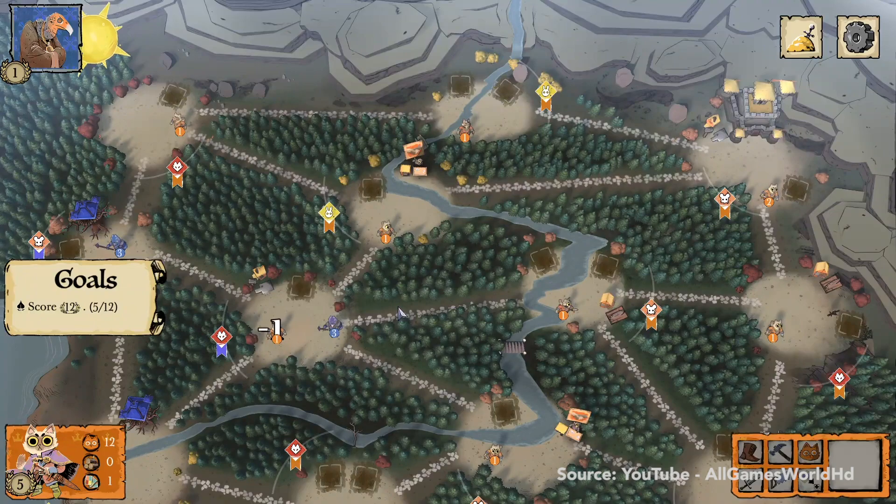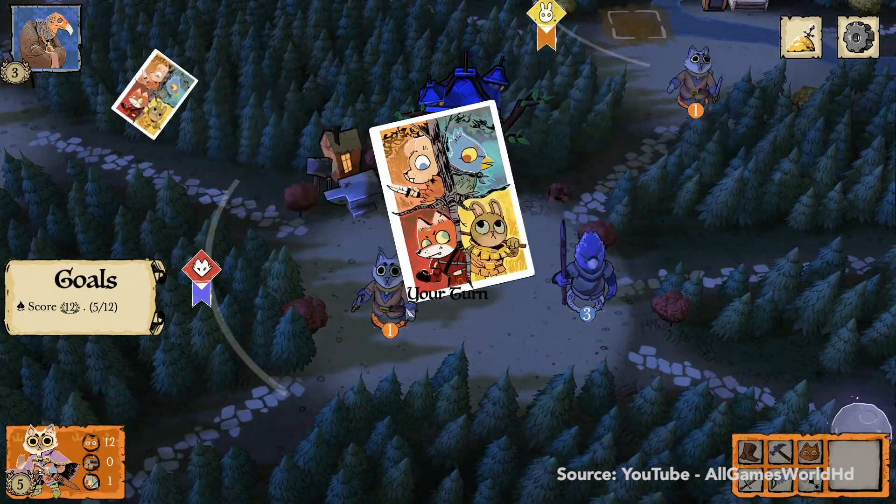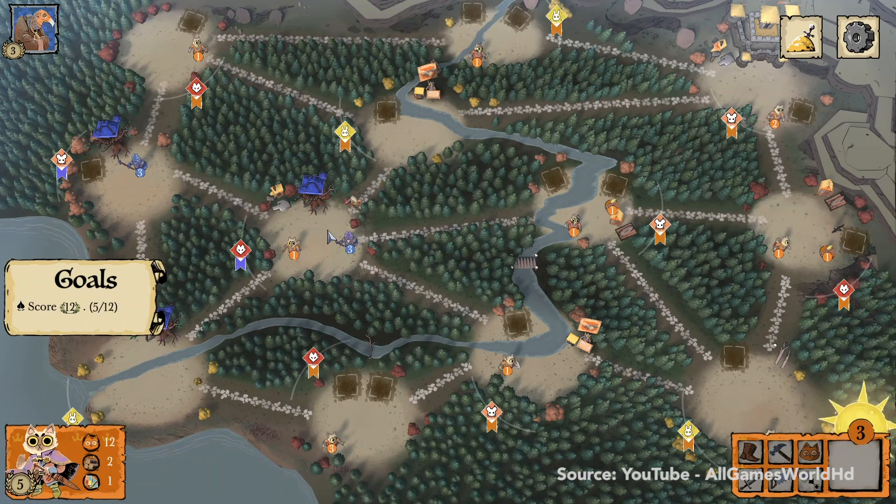The heart of Root is about an asymmetrical war game, where various factions vie for control of the woodland by controlling territory, securing resources, and engaging in combat. The real hook is the entirely different factions, who all have unique units and goals.